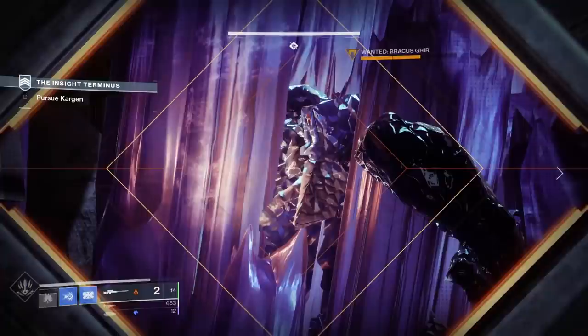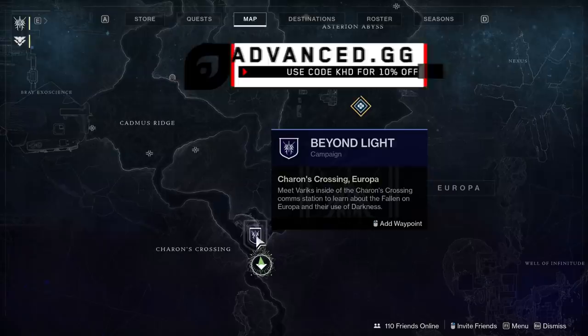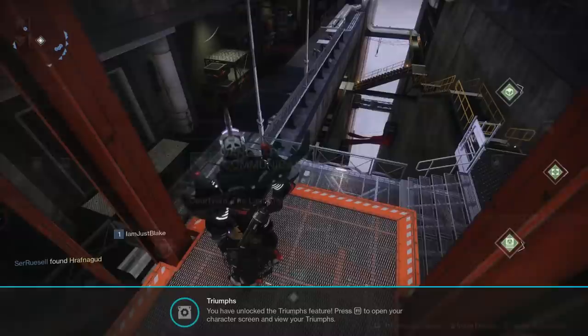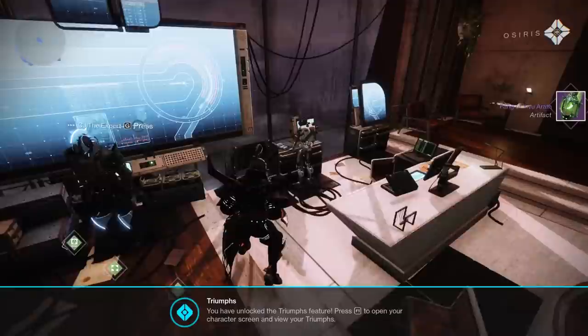As soon as you launch Beyond Light it's going to put you on Europa automatically. You play through that first story mission, and once that's done you're still on Europa and able to talk to Variks to continue the story — but I wouldn't do that. Head to the Tower, go to Zavala's office, and pick up your artifact for Season of the Hunt so you can start leveling it up and gaining access to the mods it provides.